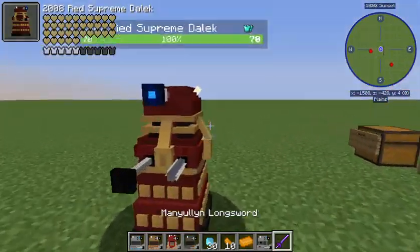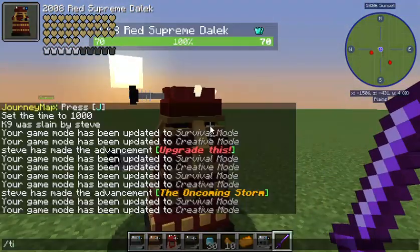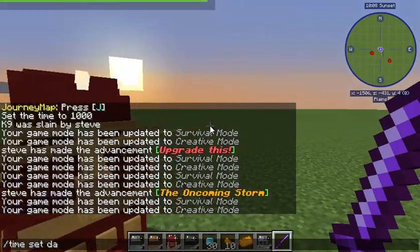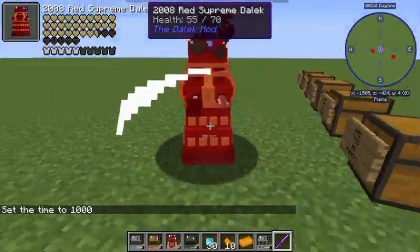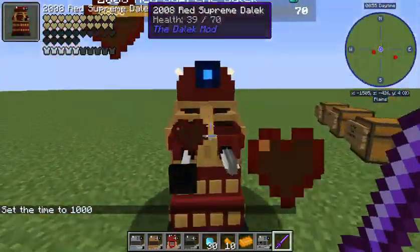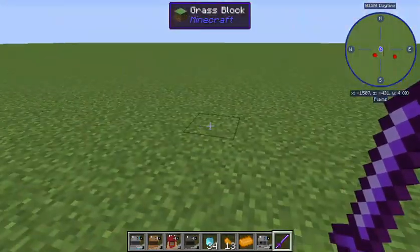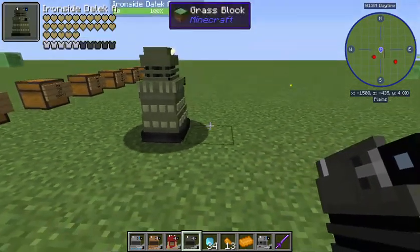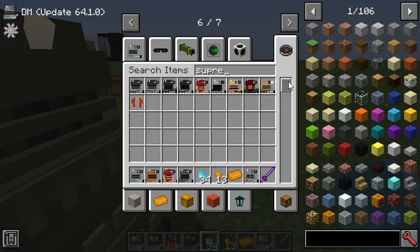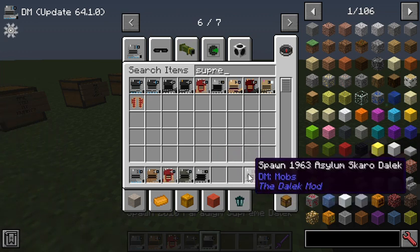Now we have the red Supreme Dalek, one of my favorite Dalek designs. The red and gold really does go together. This Dalek has 70 health and an increased fire rate. Here we have the Ironside Daleks, and I'll also show you a Paradigm Dalek Supreme from this era.